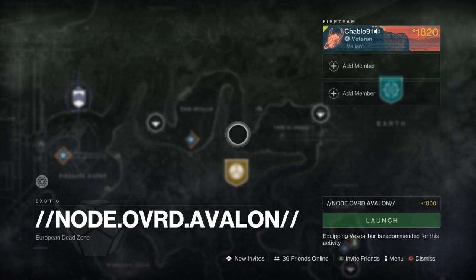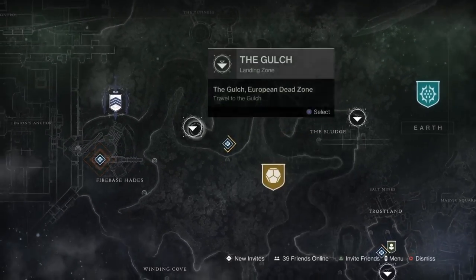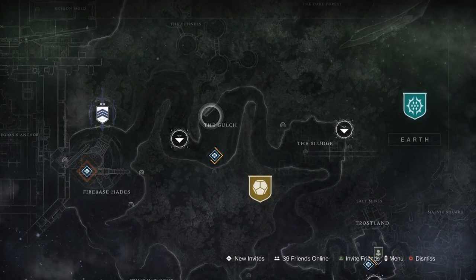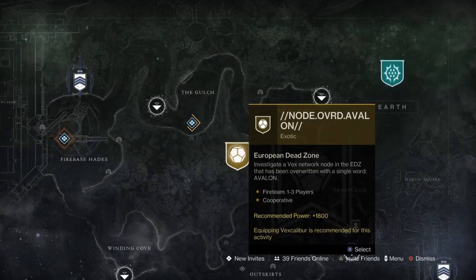This is a solo flawless of the new exotic mission Avalon, located on the EDC, completed in under 30 minutes. There are three triumphs associated with this mission. To unlock the mission, you need to go to the Gulch, collect all the data packets, unlock it, and go meet the harpy. Once you've met the harpy, you don't need to meet it again.